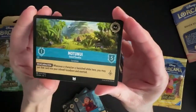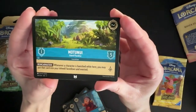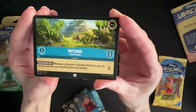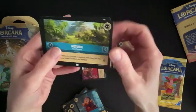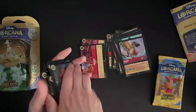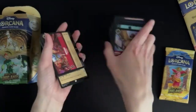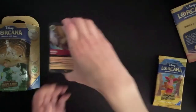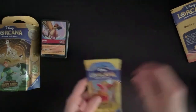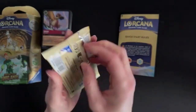Here's another location — Montanui — and this one does have an effect written on it: Re-Inclination. Whenever a character is banished while here, you may put that card into your inkwell face down and exerted. So that could be a very powerful action. These are great starter decks because they've got a good mix of all the card types and the characters as well as your foils, and you also get your extra pack to open, which is really nice if you want to start building your own decks.